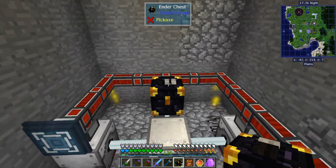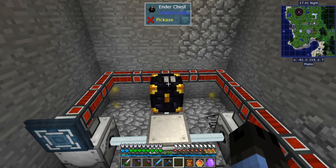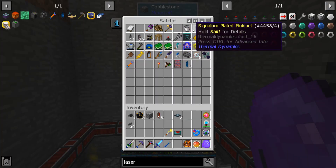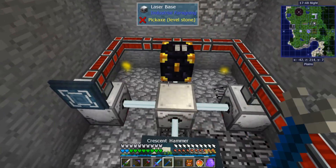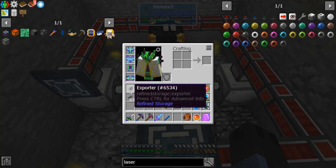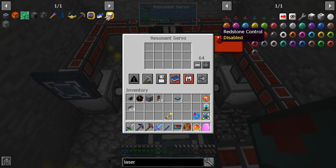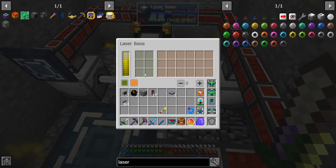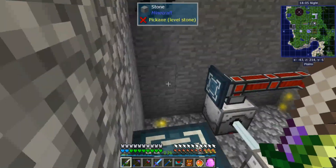What we're going to do now is just set up our storage chest. We're going to get a cable out and then a servo — this does not need to be resonant, I've just been using them because I can. Now we have something that will constantly produce ores as long as we have power, and it will send them to storage.